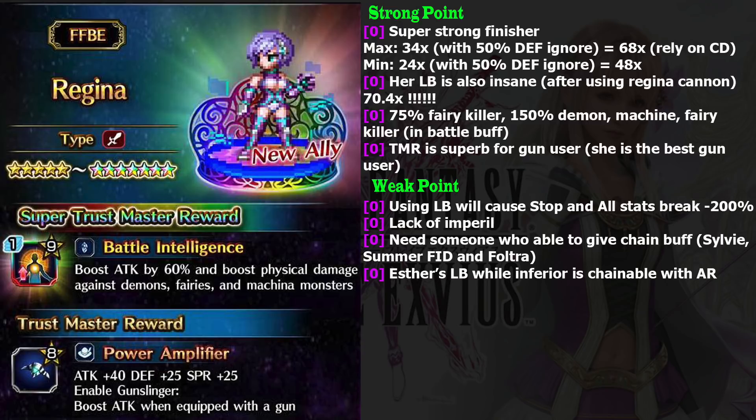Another good thing about Regina is that because Regina Cannon is only one hit, it is very easy to chain. She also has an insane limit burst, because using Regina Cannon upgrades your LB damage. Based on my calculation using data from xfuse.gg, she can deal 70.4 times with her LB after using Regina Cannon. So you use Regina Cannon, then use her LB on the next turn.